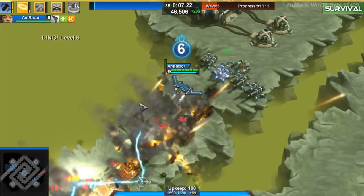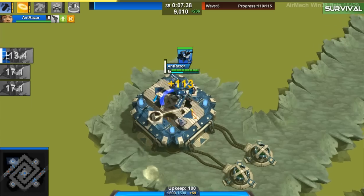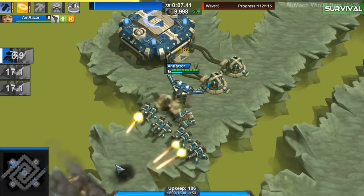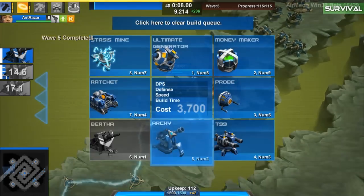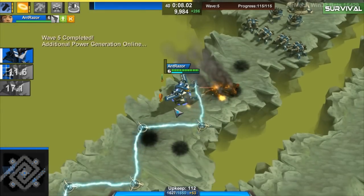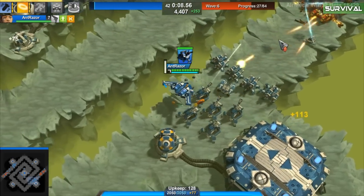Once you reach level 6, you will use all money you have to buy as many Bertas as you can. At the top side of the map, you will use only Bertas. You can use a Ratchet to salvage remaining tanks. If you feel like the bottom needs help, then put a few Bertas in there.